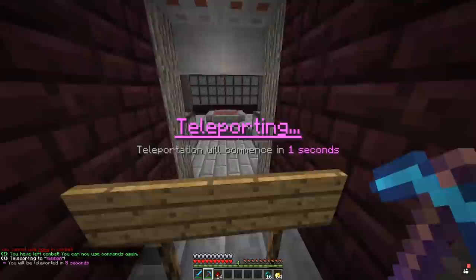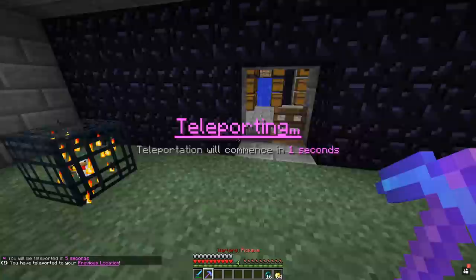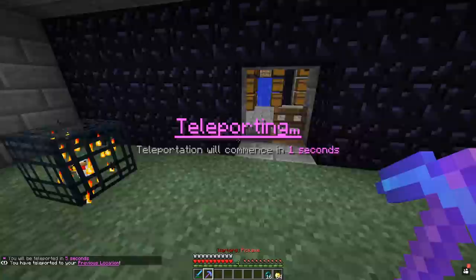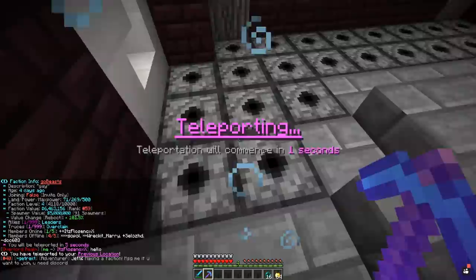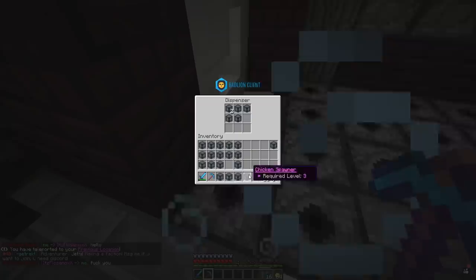It looks like they've actually added dispensers — thank you, mission control. They're doing exactly what I wanted. Let's grab 15 chicken spawners — oh my god, we are going to be very, very rich after this. 15 pig spawners, and I'm guessing there's also 15 rabbits. This guy is still online — I'll message him and say hello. This now has to go into the dispensers with such urgency and precision.